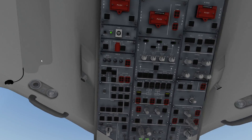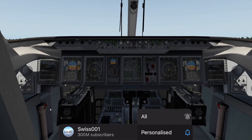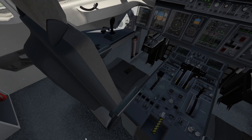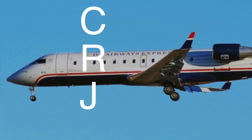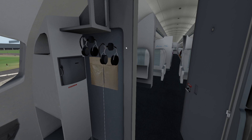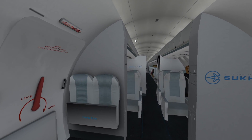Here we are in the Sukhoi Superjet. This is like a compilation of Bombardier and Airbus and Embraer cockpits. We have a side stick — this is really a unique aircraft. Especially now, since I've flown the CRJ-200 again, this is so similar. We have checked this plane out before because it had some weird safety records.